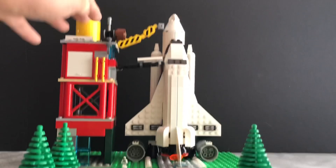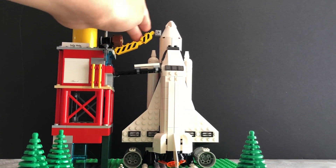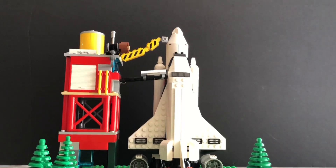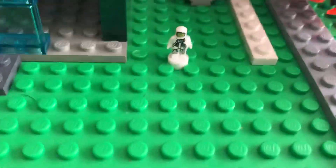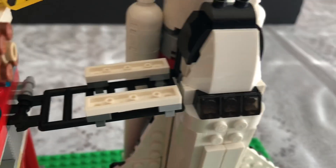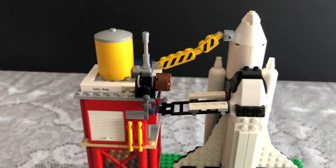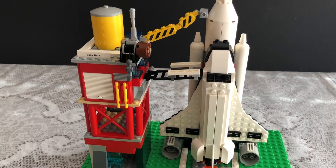The fuel tank is up here — this yellow thing — a little antenna, and what's supposed to be the arm that holds the external tank at the top before launch. As you already saw, the guy is here, and this is supposed to be the bridge where they walk on to the shuttle. And that's Sally Ride there, because she was the first woman to ride one of these things.